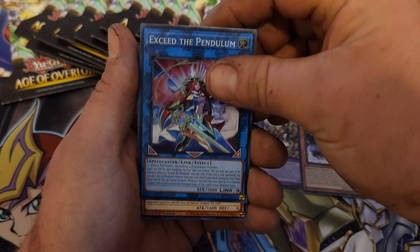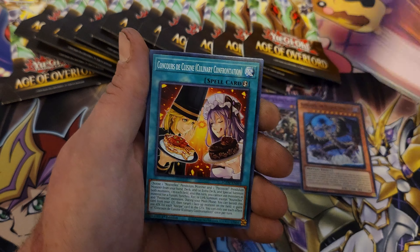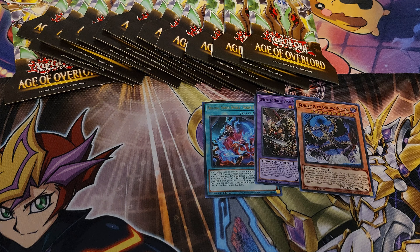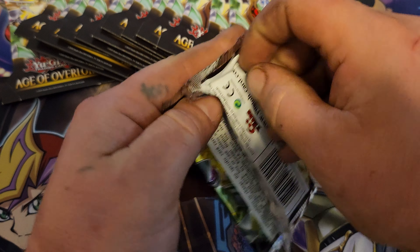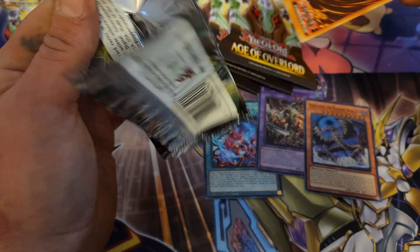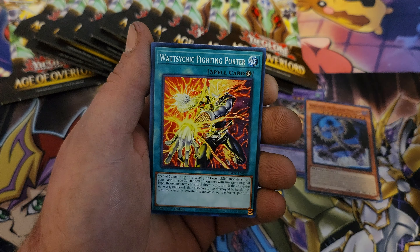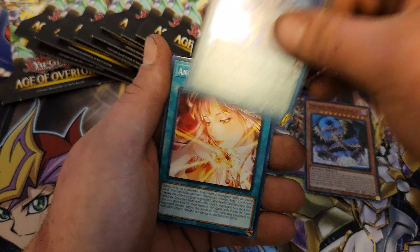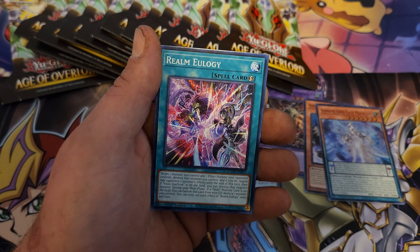We got Exceed the Pendulum. It really got underneath my skin that there are sellers who know they're selling open stuff and just don't care. You got the mantis guy Porter, Cursed Bride Doll, and we got Supreme King Gate Magician. UFO Light, Red Arrows and Realm.